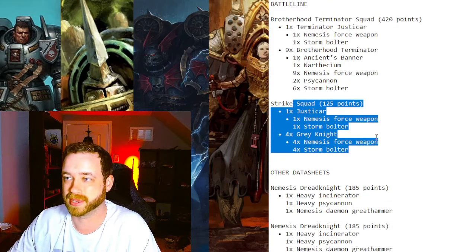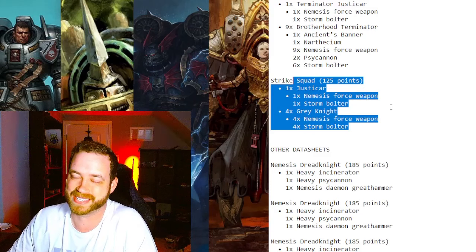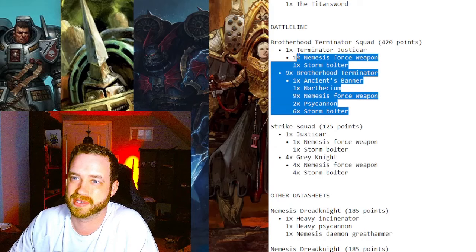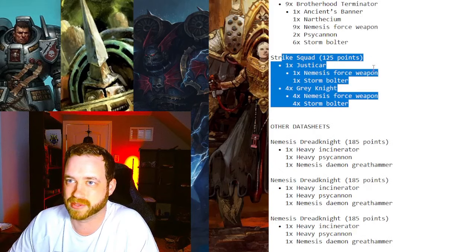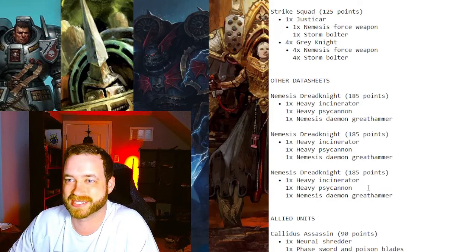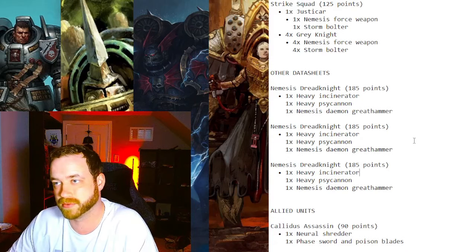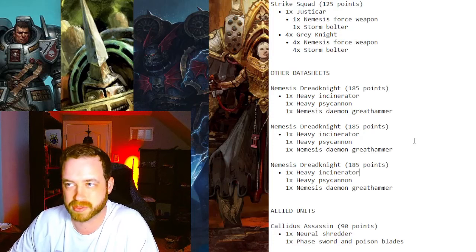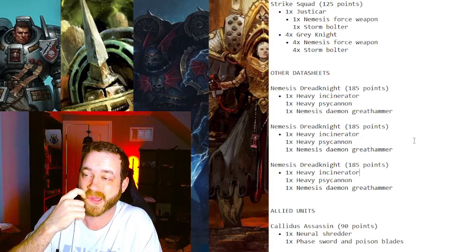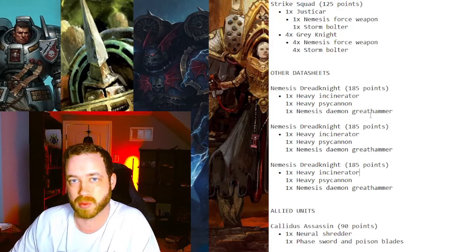One Strike Squad is one of the best units in the game for making objectives sticky. I don't know why they gave Gray Knights scout and sticky, but having sticky makes it so good. You could bring two Strike Squads instead of the 10-man, but you definitely have to have at least one. Then we've got three Jet Knights all kitted the same — Daemon Hammer, psycannon, incinerator. The psycannon bonus with Strength 10, AP-2, ignore cover, three damage is brutal — it kills terminators, Custodes, anything with three wounds and handles lighter tanks easily.